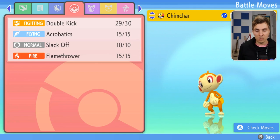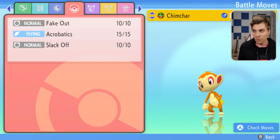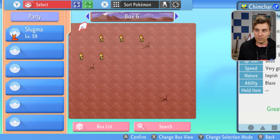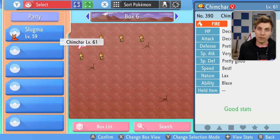If you look here, we have a box of Chimchars. Going through the summary of all these Chimchars, there's one with Fake Out, one with Focus Energy, one with Double Kick, one with Encore, and one with Fake Out. So we've got a lot of egg moves just from the five Chimchars we've caught. If you carried on catching Chimchars, you'd be able to cover nearly all the egg moves that Chimchar can get in Brilliant Diamond and Shining Pearl.